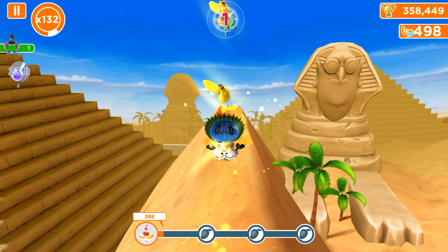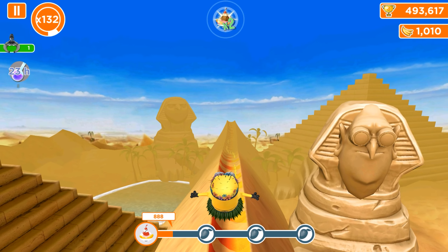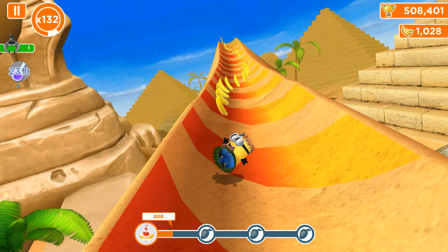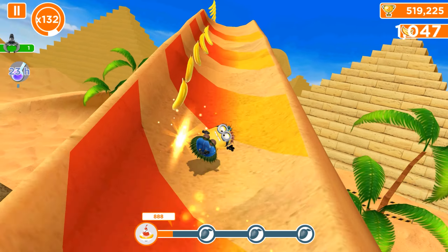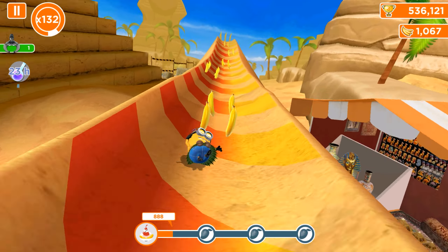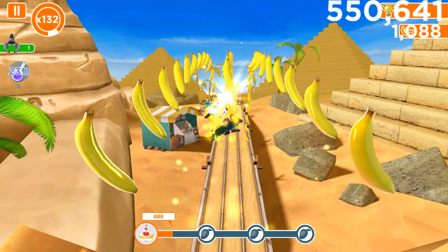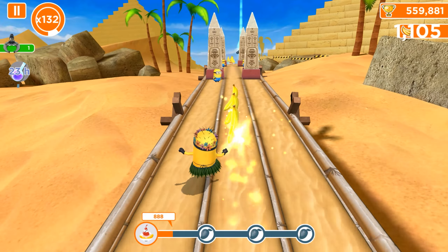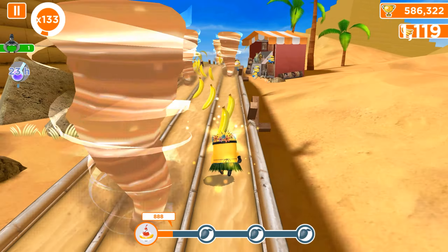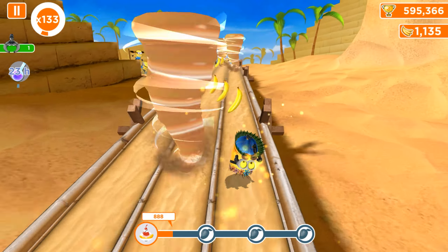The first splitter is gone and it only gave us 888 — the triple eight bananas. This means we need 3-4 more uses for the first fruit. Because it's a pyramid map, you know there is a secret area with the vacuums and splitters located — yes, we are gonna run through the pyramid and they are located in it.